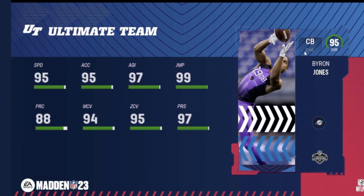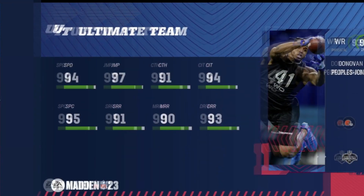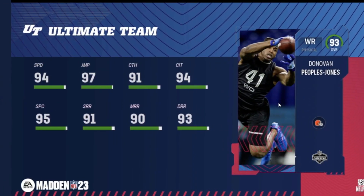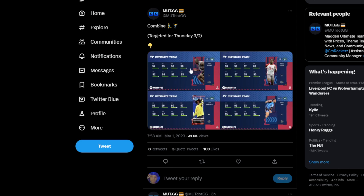Bryce Jones should have a way higher card — he literally holds a world record. I know he didn't have a great season but he just retired, give him a fair card. 97 would've been better. Jabril is crazy in college but this is a Combine card so I guess that's expected.